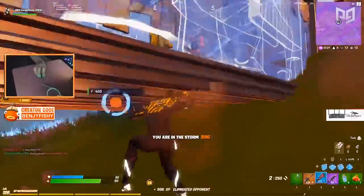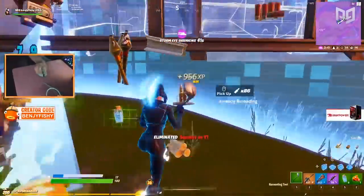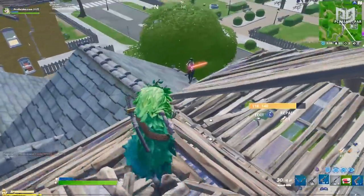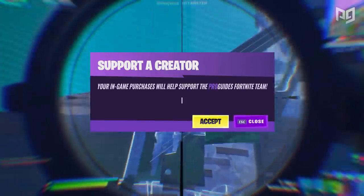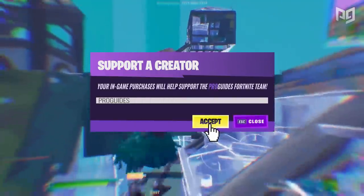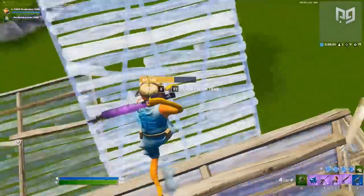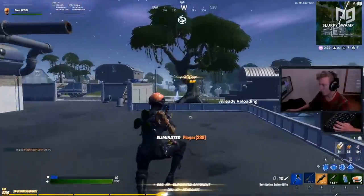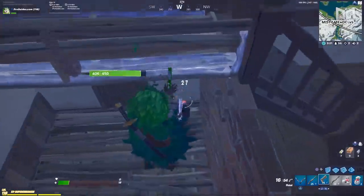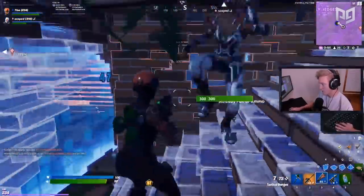Head into your next solo game confident knowing you have great loot routes to try. Try each route and give it serious consideration — don't give up after a few bad games, keep going. Use code 'ProGuides' in the Fortnite item shop, comment what you want to see next, like the video, subscribe to the channel, and check out proguides.com for more content.